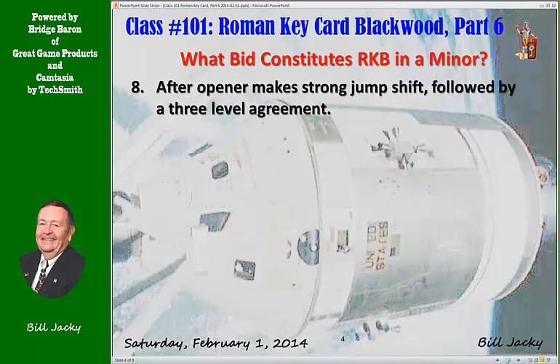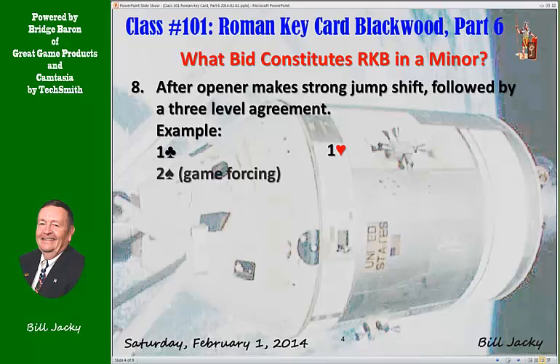More examples. Case 8: Opener makes a strong jump shift followed by a 3-level agreement. An example: one club, one heart, two spades — jump shift, game force — three clubs sets the trump suit. Four clubs, Roman Keycard Blackwood, 1430. Most of these are common sense and they're the ones we've hit for the most part — start with a 4-level bid of the trump suit after a fit.